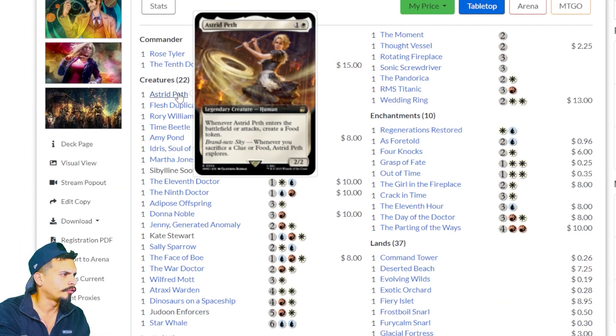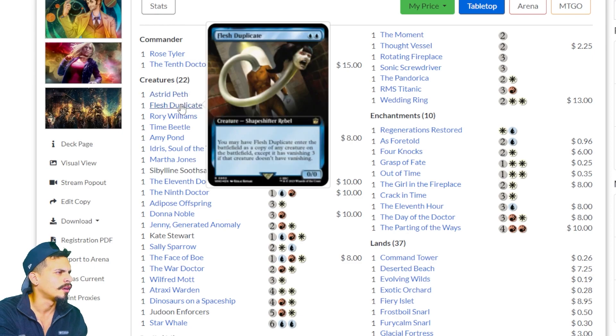The first card in the deck is Astrid Peth, two mana, another legendary creature. Whenever Astrid enters the battlefield or attacks, create a food token. Whenever you sacrifice a clue or a food, Astrid Peth explores. Next is Flesh Duplicate, two mana — you may have it enter the battlefield as a copy of any creature on the battlefield, except it gains Vanishing 3 if that creature doesn't have Vanishing. So in three turns that creature is going to go away — you temporarily have something copied.